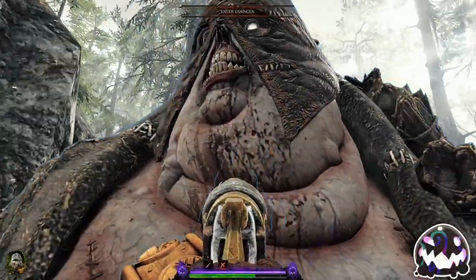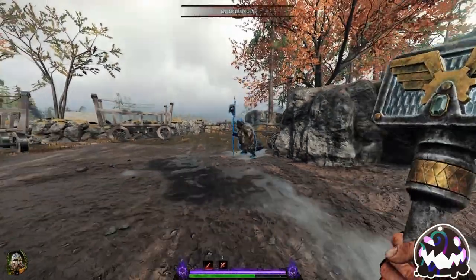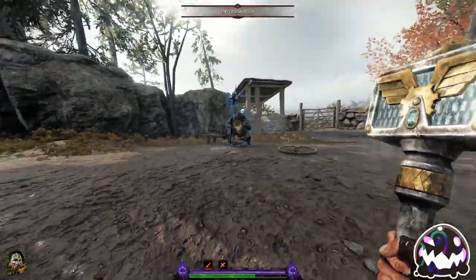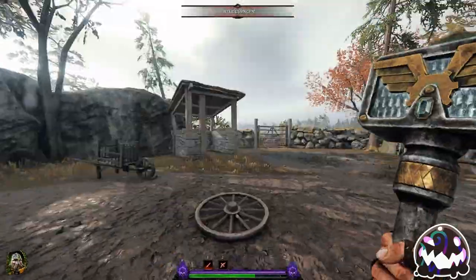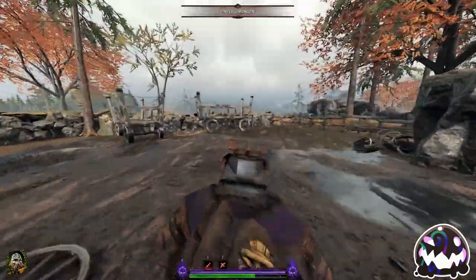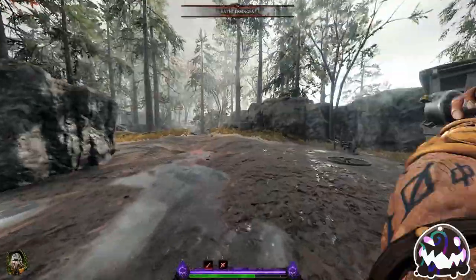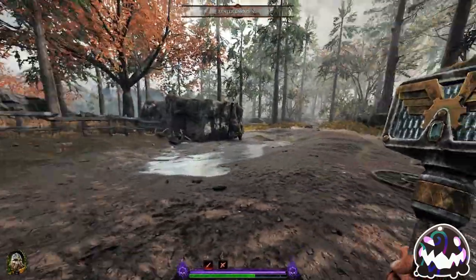The leech is the easiest disabler to dodge due to his predictability. After the leech's loud teleport sound, he will extend out his left hand and will send out his disabling orb to grab you. For the best results, dodge to either side right before his hand fully extends out, although the window for dodging his grab is more generous than the others, so timing it a little late or a little early will still allow you to dodge with ease.